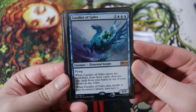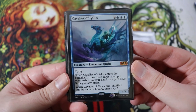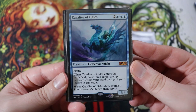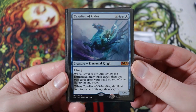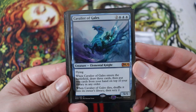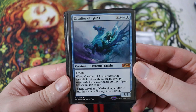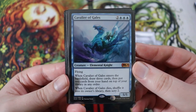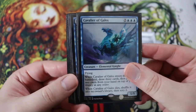Next we have Cavalier of Gales, another pretty good finisher. Cavalier of Gales is a five drop, triple blue and two of any, elemental knight, 5-5 flying — a 5-5 flyer for five, which is pretty good. When it enters the battlefield, draw three cards and put two from your hand on top of your library in any order. So it does a brainstorm type effect, which is pretty good for this deck. We have some miracles to take advantage of Aminatu's plus one, so you can do this and dump a miracle on top of your deck to miracle the next turn. And when it dies, shuffle into its owner's library, then scry two. Really sweet card for the deck.